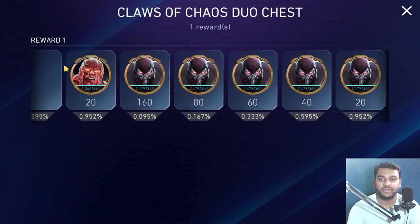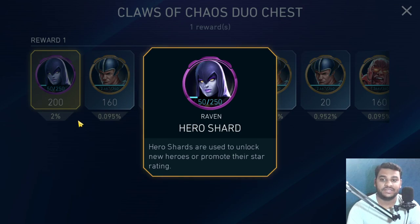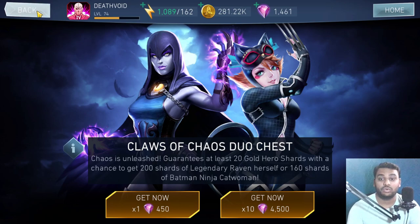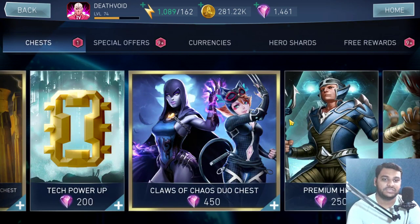When it comes to Raven, this chest gives only a two percent chance. You can get Raven, but the chances are quite low. We had a sale with a Superman vs. Raven chest that gave a 3.15% chance to get Raven, so if you're looking for Raven, don't open this chest — there are much better chests with higher chances. That chest gave 200 shards while this gives 250, but it also has one percent lower chance, so this chest is not built for Raven.